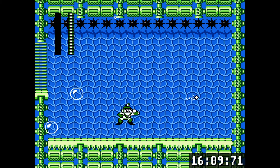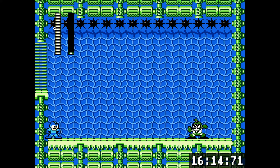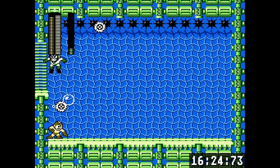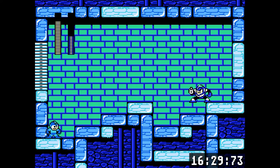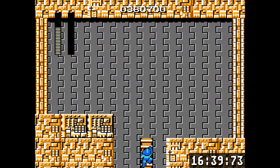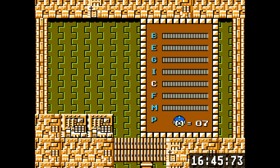Bubble Man is weak to Metal Blade. I wasn't confident I could do him with two bars of health so I took the death - I could have jumped into the spikes on the ceiling actually. You can just stand in one spot and nail him over and over with Metal Blade - it's great. Flash Man is also weak to Metal Blade. His official weakness is Crash Bomb, but why would you use that when you can Metal Blade him? I don't think I'd want to try Crash Bomb - it sounds really tricky to hit him with.